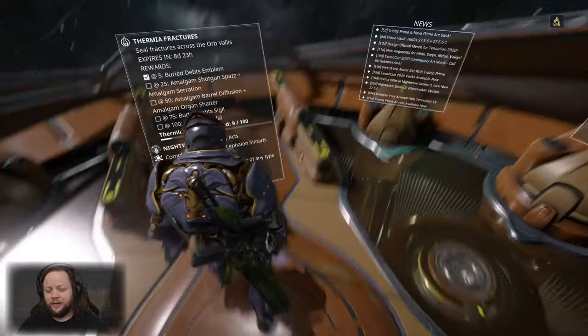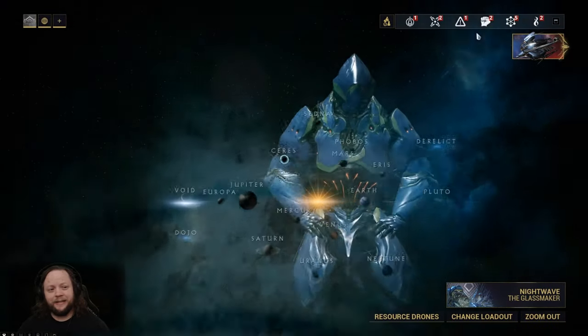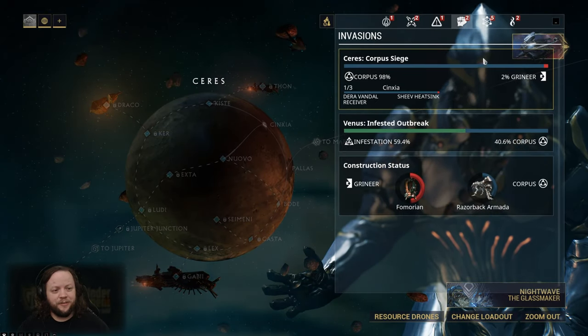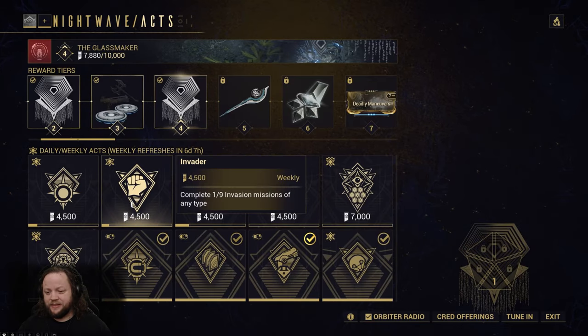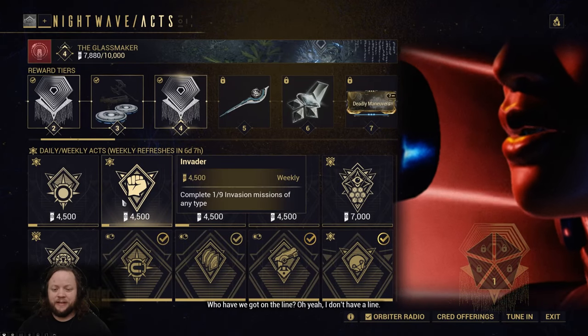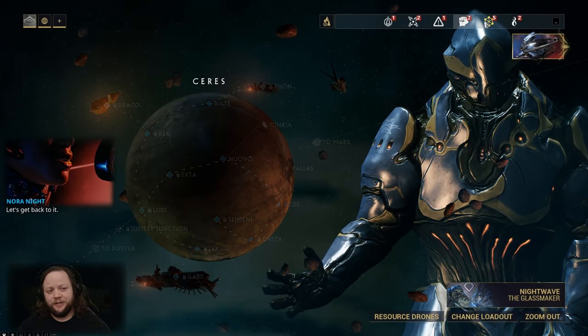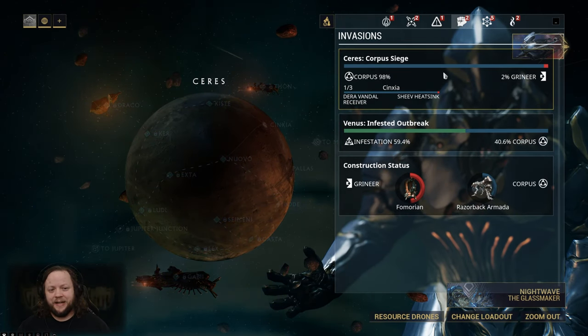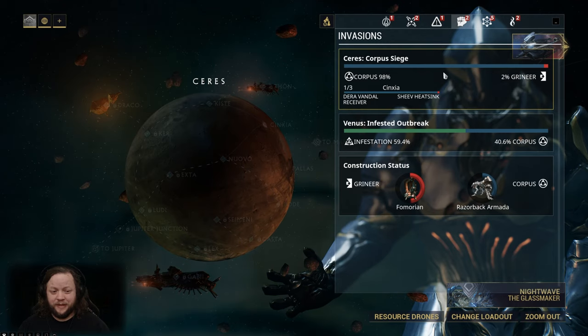The first thing we're going to be taking a look at here is Invasions. One of the reasons we're doing Invasions is because one of the Nightwaves this week is to do nine invasion missions. The way that Invasions work is you go up to this Invasion tab, and we've got a couple of them here.